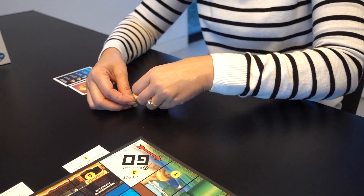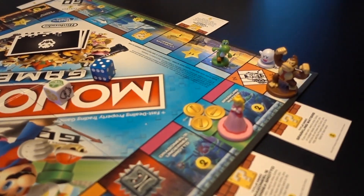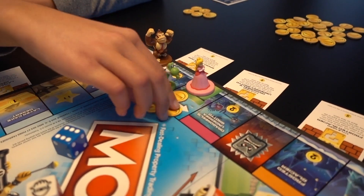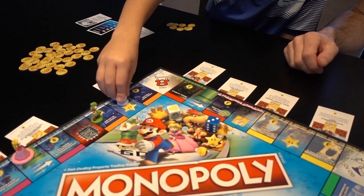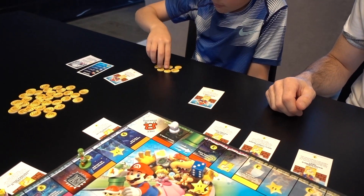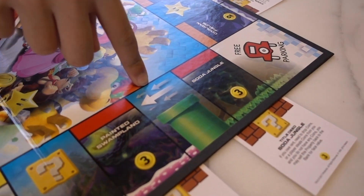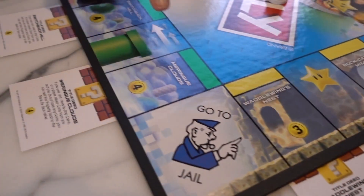Or get players to drop coins at their current position, which other players can then collect as they go past. I'll take these. And remember, every time you land on one of the properties, you have to buy it or you can auction it to other players. There are also some special places on the board — for example, if you land on one of the warp pipes, you are instantly transported to the next warp pipe.